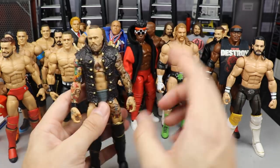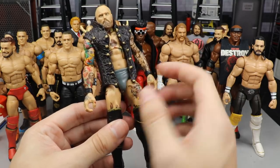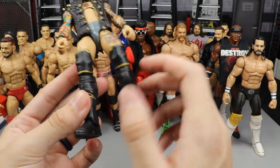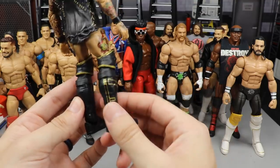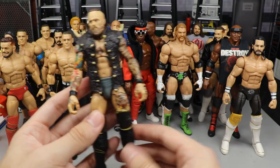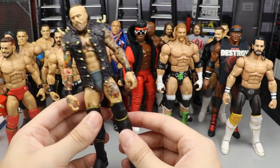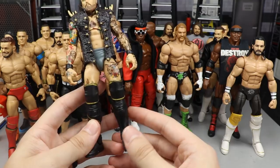Next up we've got an Alistair Black — this is the Elite 73 with the silver-gray trunks. I added Elite Cash-In Seth Rollins knee pads on it with the lower legs, then the regular NXT Elite Alistair Black kick pads to tie into the black and gold. He actually wore this at Hell's Gate and it's a fantasy attire you can make with no paint required. It makes him taller and a more correct height, though it does get rid of the spiked boot.